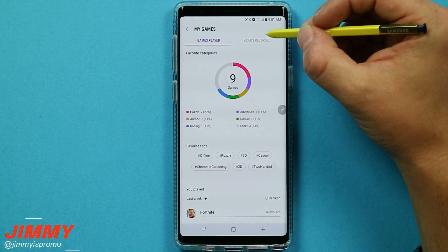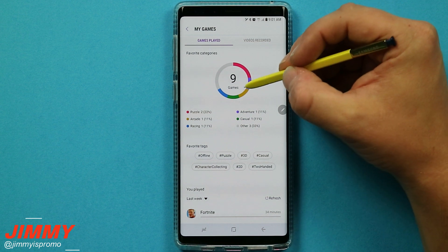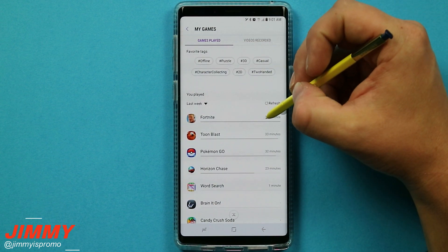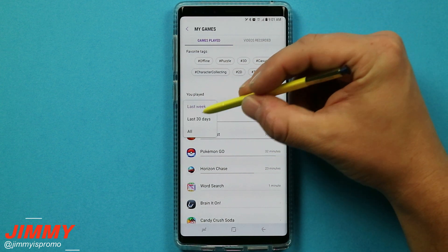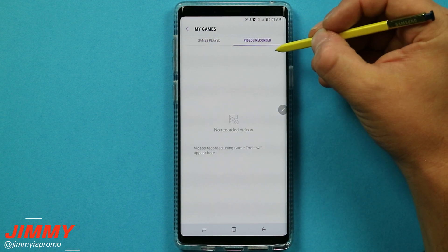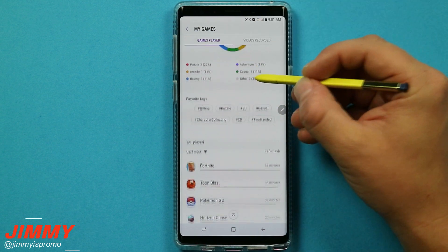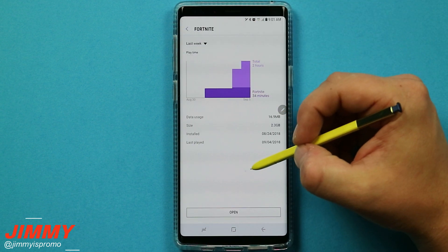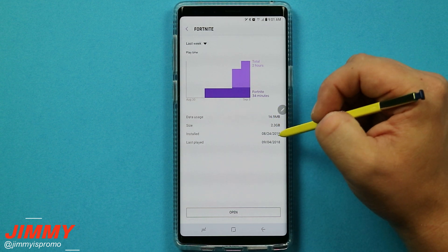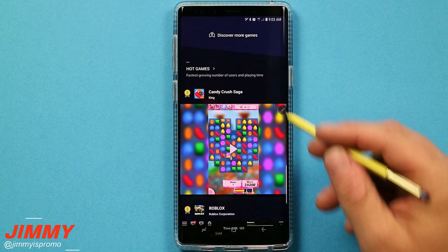On the very top, hovering over the person icon shows 'My Games,' where you can see what types of games you have — puzzle, arcade, racing, and so forth — how many games you've downloaded, and how many minutes or hours you've played. You can check this for the last week, last 30 days, or all time. You can also check out any recorded videos stored inside here, and touch on a game title for detailed info like data usage, size, install date, and last played.